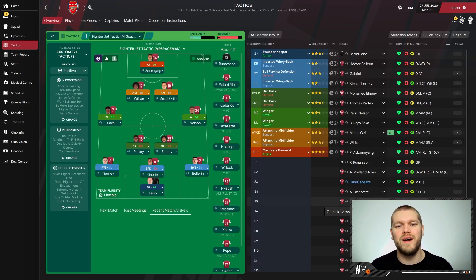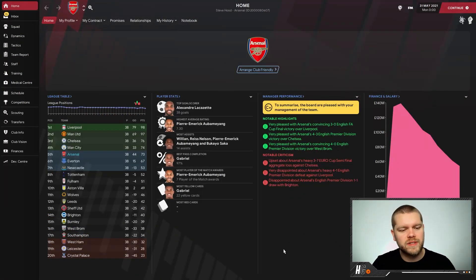Let's simulate the season and come back to see how this Fighter Jet tactic got on. At the end of the season, the first thing I can see is Arsenal finished in fifth — just one point outside the top four, which is actually not too bad. That goal difference of plus 44 is very impressive. I've also noticed Newcastle somehow snuck into seventh with a minus 13 goal difference — absolutely baffling. Looking at the player stats, it looks like they were in second or third most of the season before dropping off.